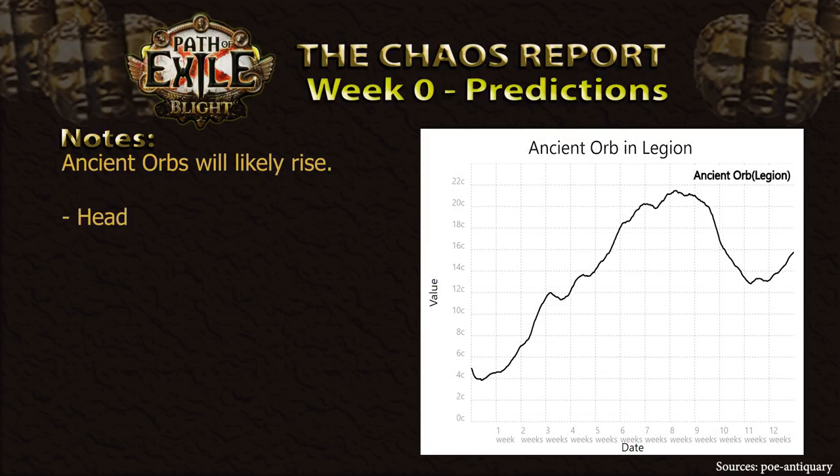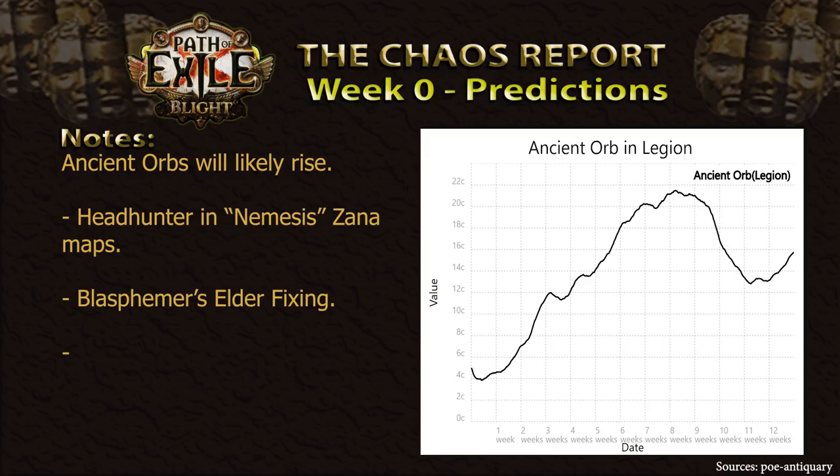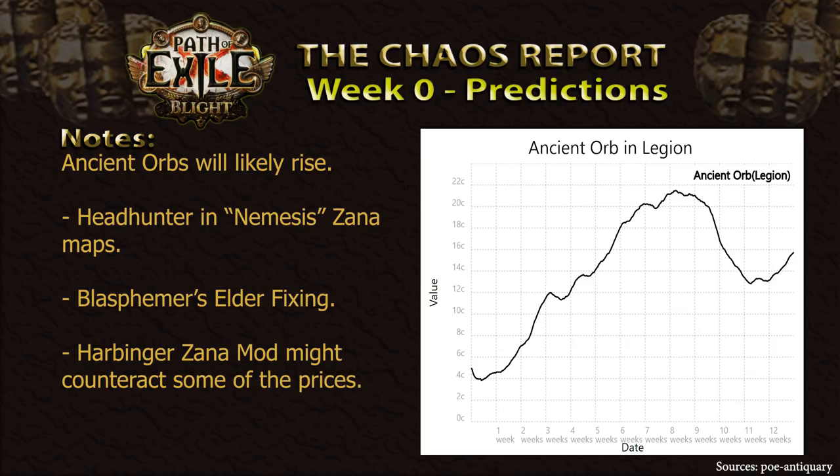Similar reasoning applies to the Ancient Orbs in this League. They can equally be used to chance for Headhunter belts, as well as to fix potential Elder-base uniques that might have gotten the wrong unique. As these are always quite expensive even in leagues that do not feature the Nemesis Zana mod, they are likely to see quite a price bump for this League comparatively to Legion. One thing that might counteract these prices, however, is the fact that the Harbinger Zana mod is also returning this League. We'll be keeping an eye on the Ancient Orbs throughout the League here on the Chaos Report, so we'll be able to give a more accurate prediction once next week rolls around and we've seen how the matter evolves.